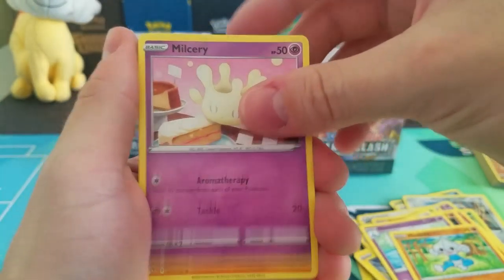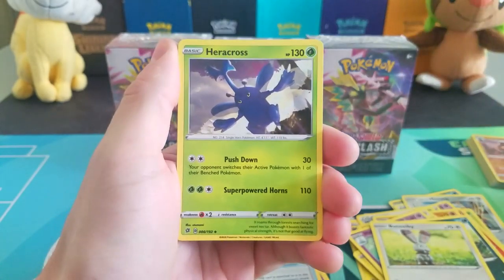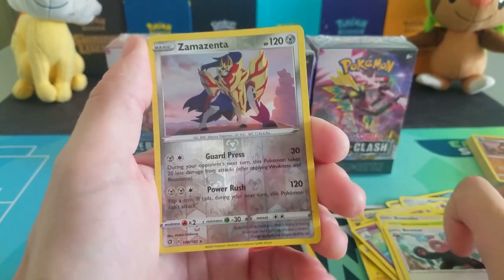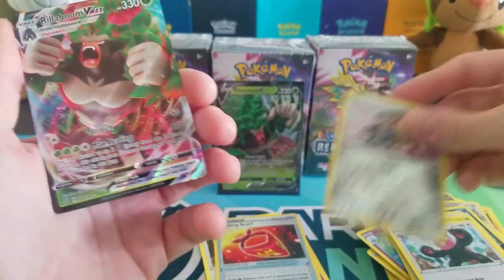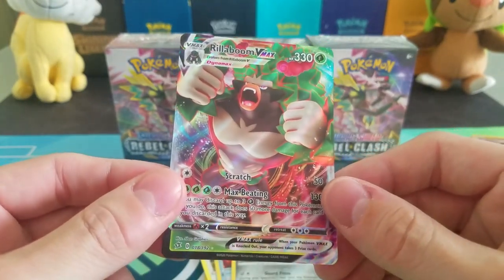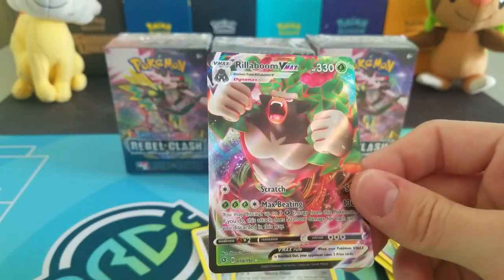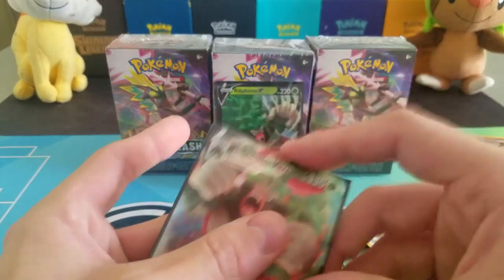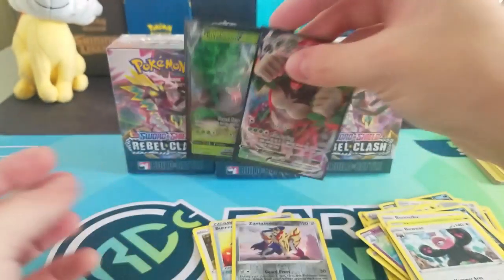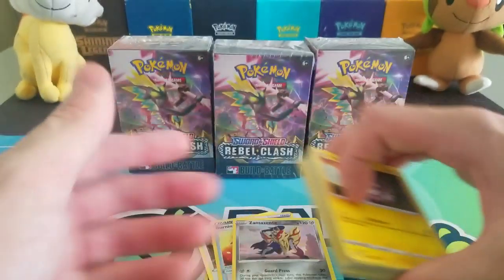We have Meditite, Milcery — I think it's Milcery though. We have Growlithe, Impidimp, Bonnie, Grass Energy, Heracross, Electrode, Bewear, and a reverse holo Zamazenta — that's like an unreleased card in Japan, not that great but it is a rare. And we got Rillaboom VMAX — would you look at that! The VMAXes of course are harder to pull than the regular versions. So that is awesome — we got the Rillaboom V and the Rillaboom VMAX in the same pre-release kit. Just out of four packs, a V and a VMAX, plus the Galarian Cursola too. Pre-release kit number one definitely turned out pretty good.